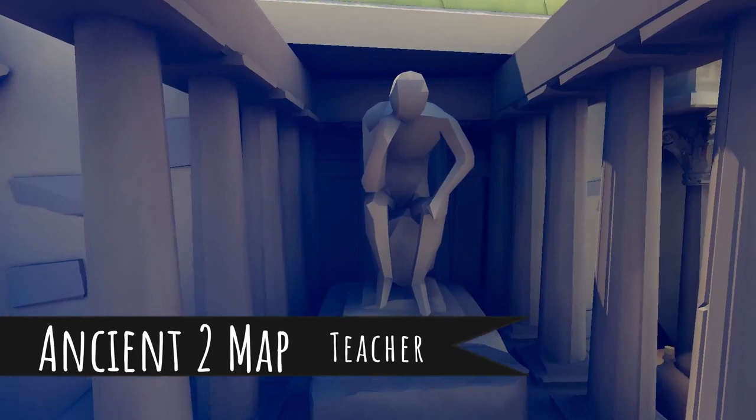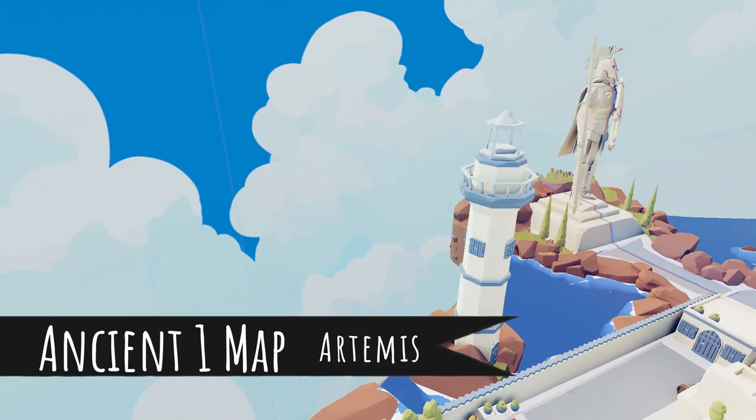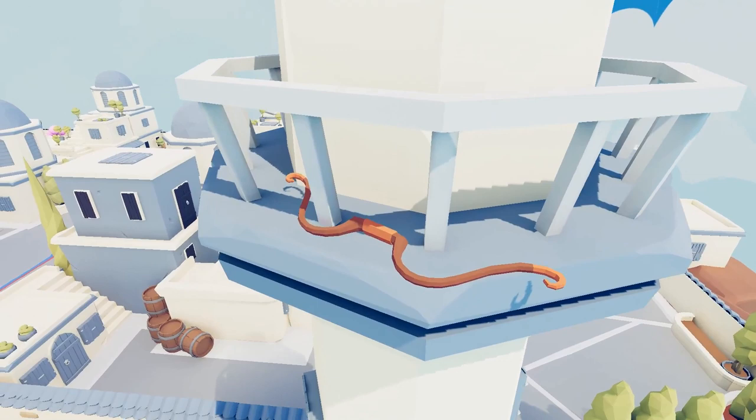Next up we're gonna head over to Ancient Two. Pop right into this building — you've got something like the Atlas or the Thinker. There's a sword, and you're gonna unlock yourself the Teacher.